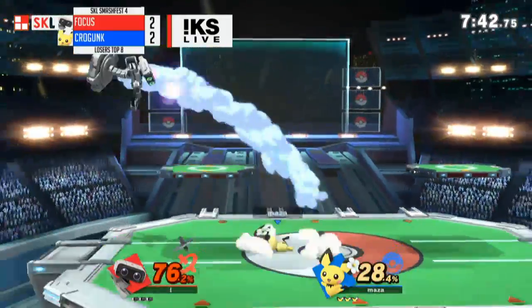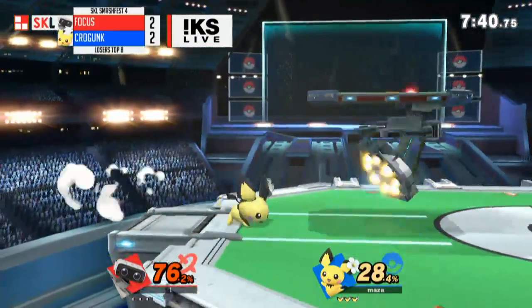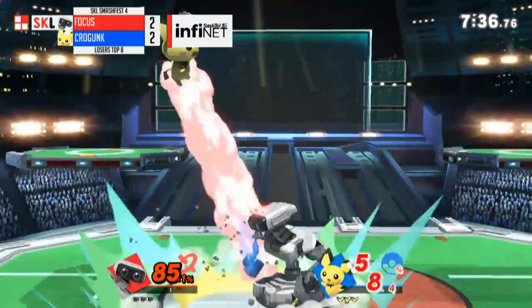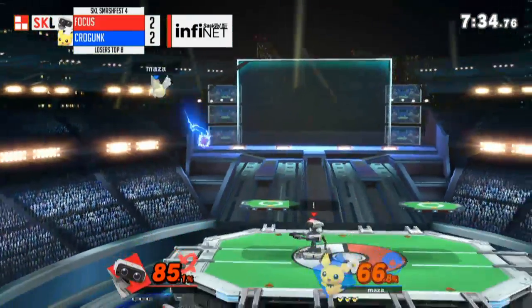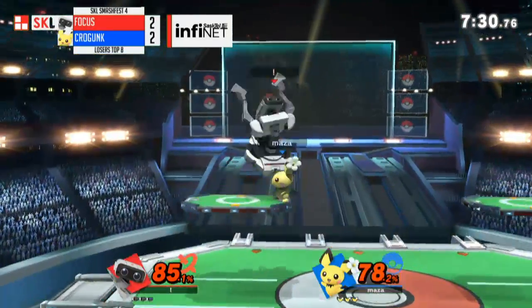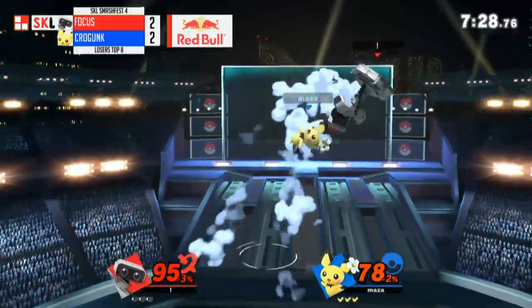You're up two games, you get three-stocked, you get killed at 100, and a bunch of people are just behind you yelling for the small yellow rat. How do you stay unshook? Good mash — not a great punish, but doing okay right now.